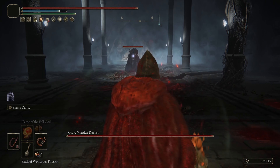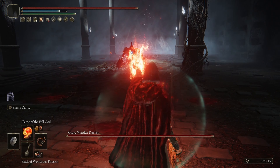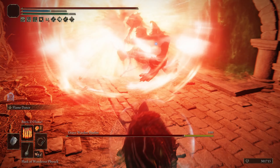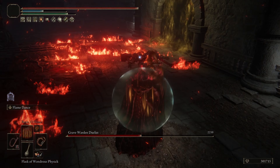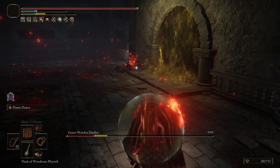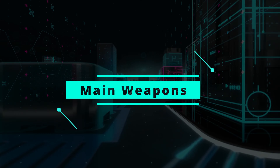Ladies and gentlemen, in this Elden Ring video, we got ourselves a Whipmaster build, aka the Little Red Rod and Whip. This is going to be a Faith Dexterity Strength build, so we got a bit of a quality build here. Thank you to DeadCell758 for recommending a build. For anybody else out there, definitely leave it down in the comments — I would love to make any thematic build you guys look forward to seeing in the future. Let's get into it.